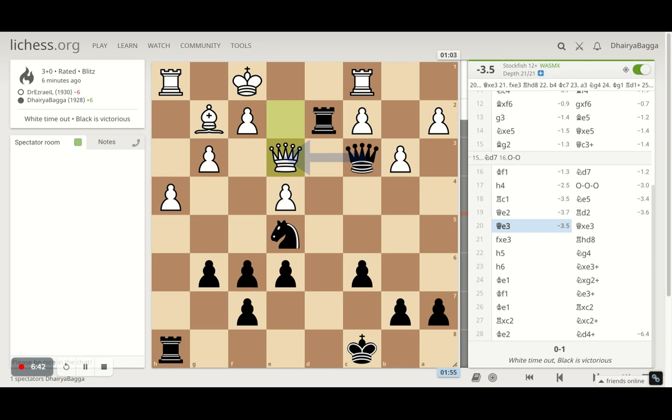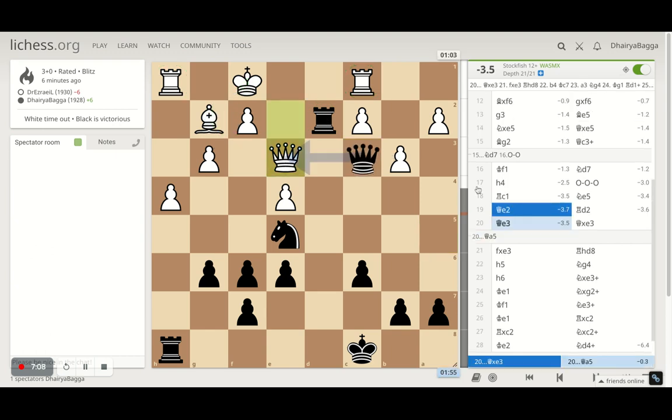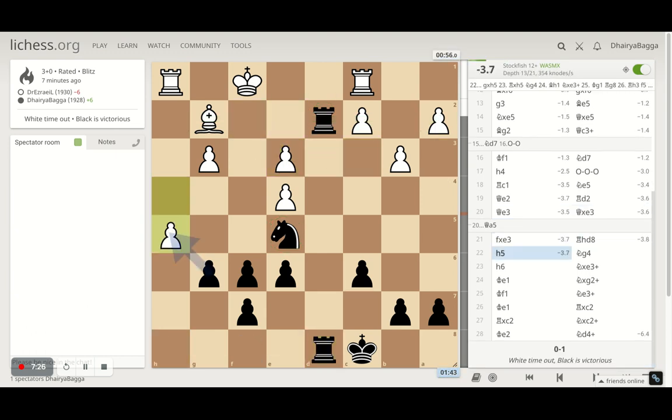The best move as per the computer evaluation — queen comes here. You have to be wise enough when to trade and when not to. This was the right time because if you just go back with the tempo, things can be bad. The advantage went from 3.5 to 0.3 because you're letting the opponent develop — get the bishop out, maneuver the king up so both rooks are connected and then rooks can be exchanged. Don't give that space to your opponent when you are crushing. Once I take, the pawn structure gets spoiled and my rook is already on the second rank restricting the king's movement.